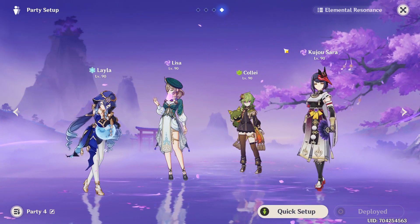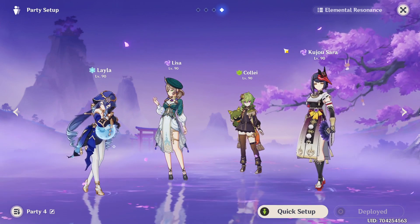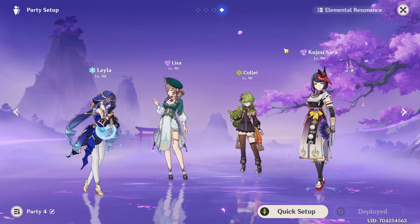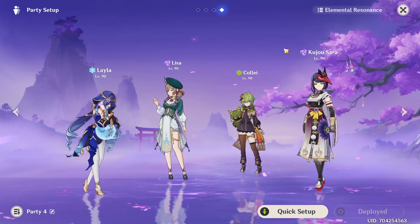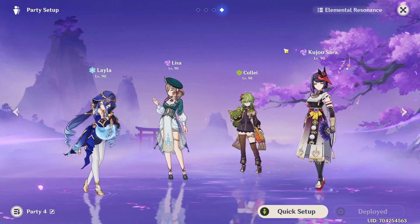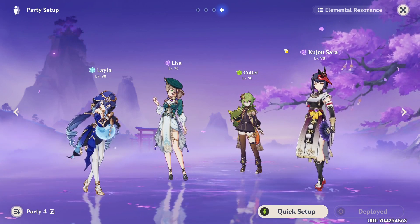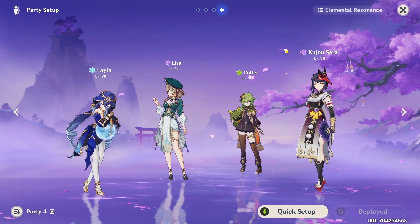The team I'm gonna use consists of Layla, Lisa, Collei, and Sara — a complete Electro foster team. Layla is here for shielding so we don't get knocked back while casting Lisa's skill, and she has Tenacity, so we get some attack from that. Collei is for the aggravate and also has the Instructor's artifact set, which gives more elemental mastery for even more aggravate damage. Sara will buff Lisa's attack and crit damage since I have C6 Sara. So we should get a lot of damage from Lisa's skill with this team.